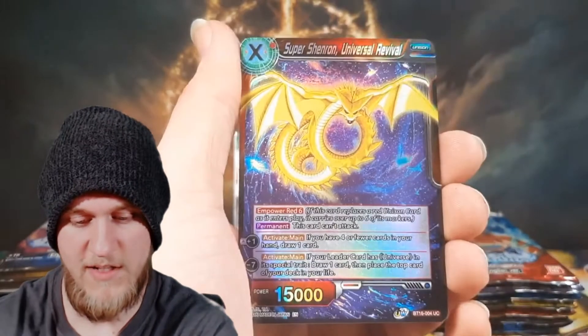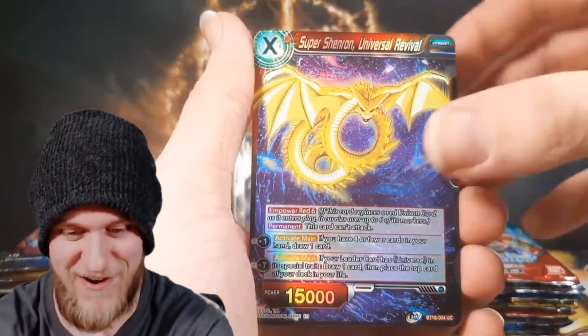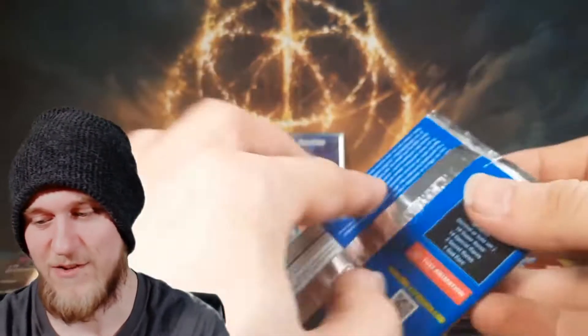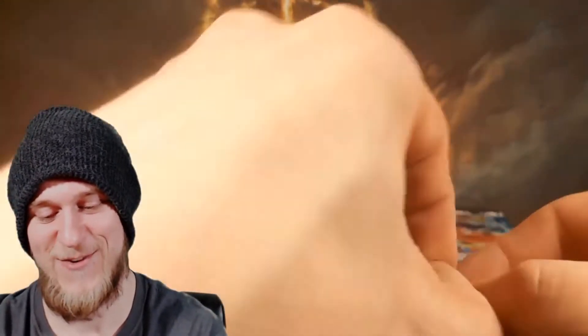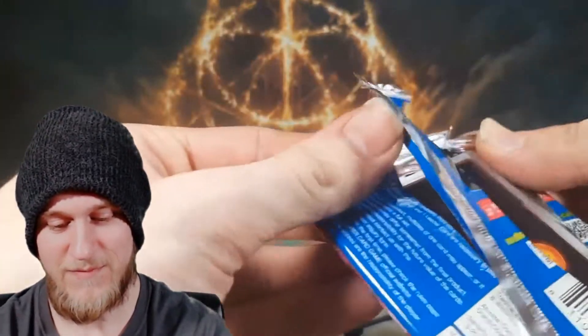Got Referee Body Steel. Oh dude — look at that reverse Shenron! And then a Son Gohan. That Shenron looks amazing, oh my god — looks super dope.